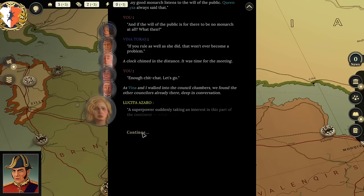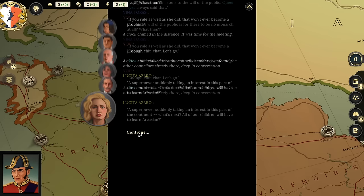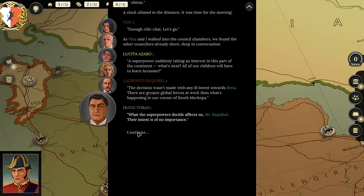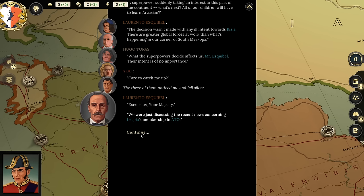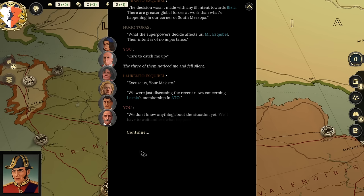A council member quips: 'A superpower suddenly taking an interest in this part of the continent — what's next, all of our children will have to learn Arkazian?' Another responds: 'The decision wasn't made with any ill intent toward Rizia. There are greater global forces at work than what's happening in our corner of South Maricopa. What the superpowers decide affects us — their intent is of no importance.' The king interrupts: 'Care to catch me up?' 'We were just discussing the recent news concerning Laspazia's membership in the ATO. We don't know anything about the situation yet — we'll have to wait and see.'